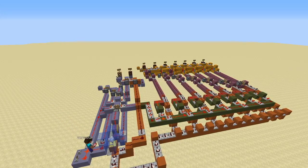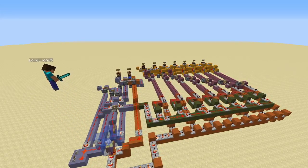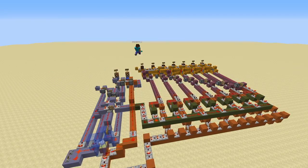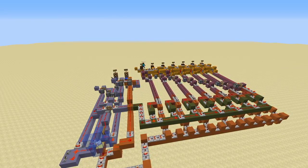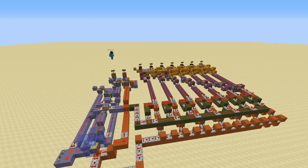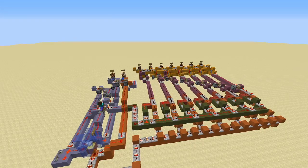Redstone on orange clay is responsible for taking an output from the chicken cell. If there is more than one chicken, the lamp will turn on. This part also supplies half of the comparators on red clay. Redstone on green clay is there for dividing the redstone power into different sections.